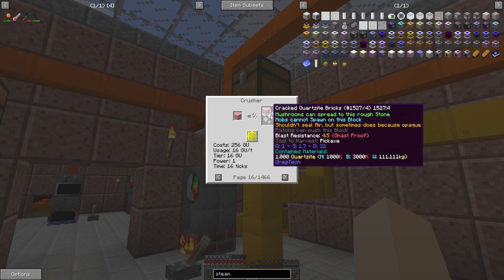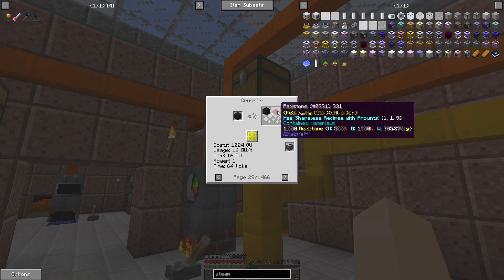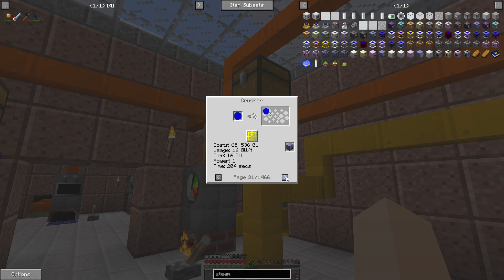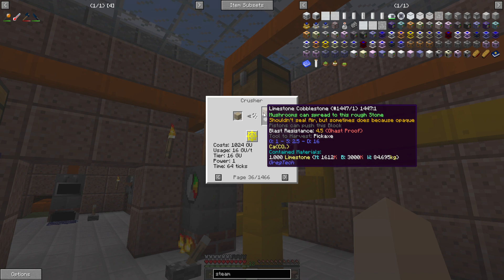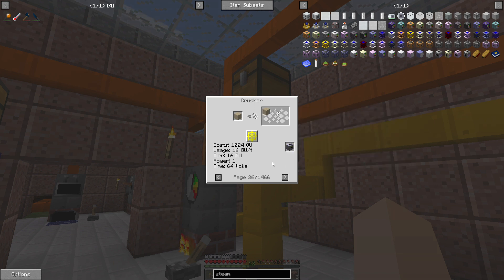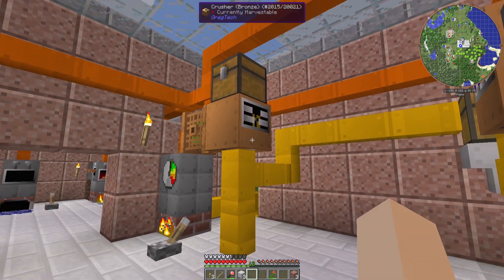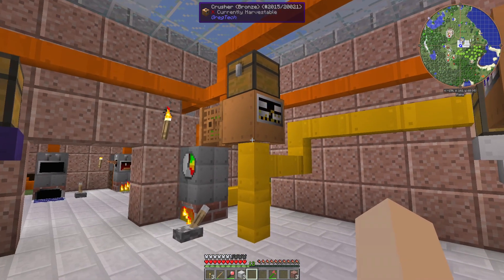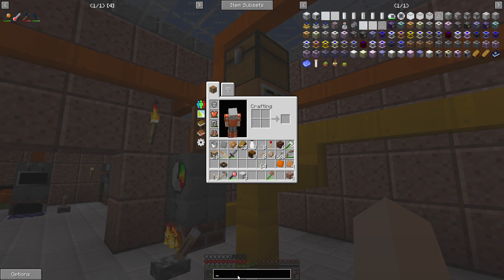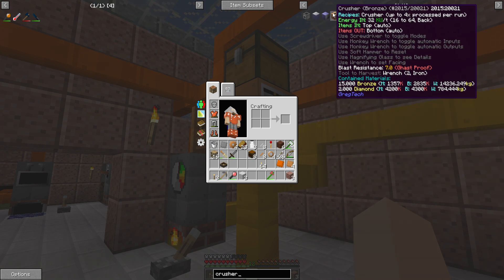With Thaumcraft you can do shard breaking, and the fancier shards can be broken down since they're classified as gems. If you want cracked bricks, throw regular bricks in and they'll turn into the cracked version. Redstone bricks can be broken down to cracked brick and a redstone. Reinforced bricks can yield the iron out of them and cobblestone. As far as I know, every recipe in the crusher uses 16 KU. You can overclock it up to 64 KU, which is the maximum the bronze crusher can handle, and there will be no overclocking penalty for that.